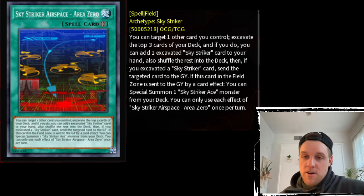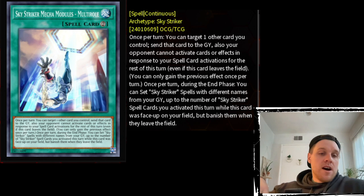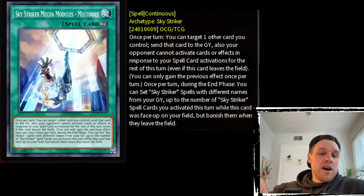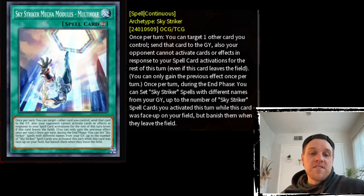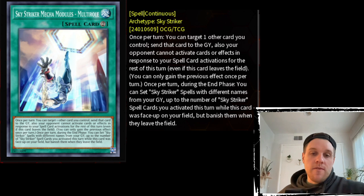Those are a few ways to use the first effect of Multi-Role. Now let's talk about the second effect, which is arguably the better effect and the reason Multi-Role was put on the ban list in the first place. Once per turn, during the end phase, you can set Striker spells with different names from your graveyard up to the number of Striker spells you activated this turn while this card was face-up on the field — but then you banish them when they leave the field. This pretty much means you can use all of your Striker spells twice.